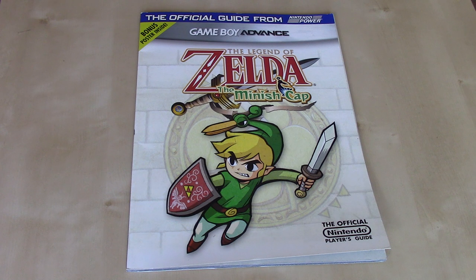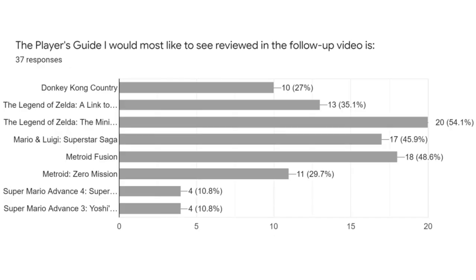This is part two of Game Boy Advance in my first party Nintendo Player's Guides playlist, and as you can see in the results here, The Legend of Zelda Minish Cap was the most voted guide that you wanted me to take a more in-depth look at in this video. So this is what we have.